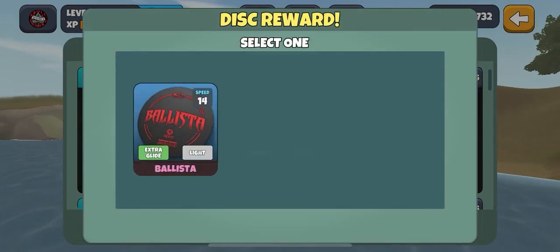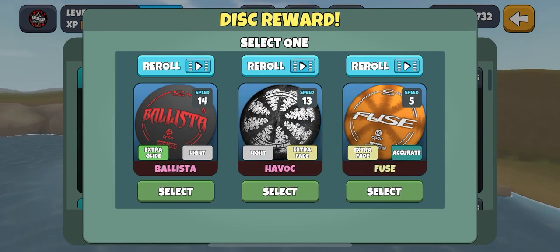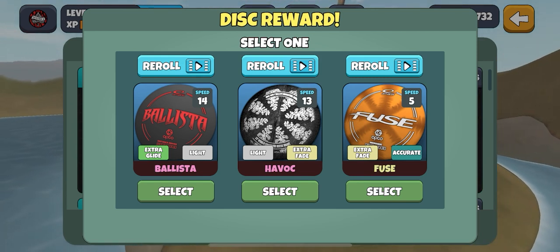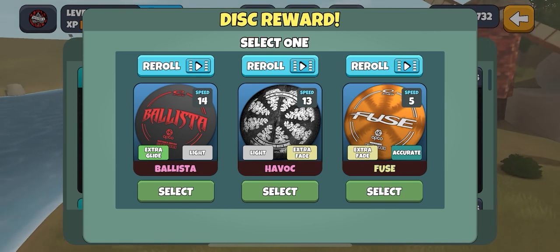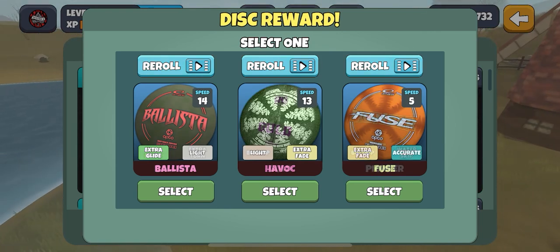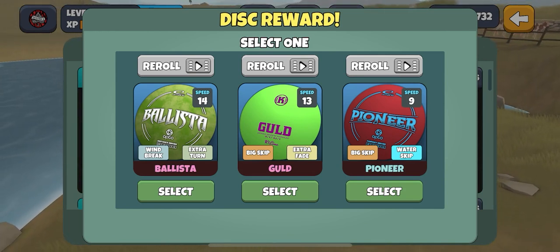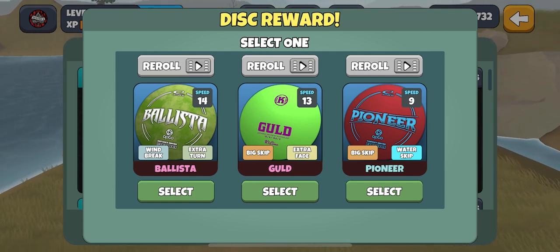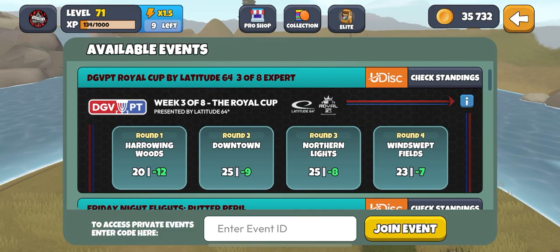We'll claim our reward. Light Glide Ballista, Light Fade Havoc — I like the stamp on the Havoc — and a Fuse. I'm going to re-roll these. We have a Windbreak Turn Ballista, a Big Skip Fade Gold, and a Big Skip Water Skip Pioneer. I think I'm going to take the Gold.